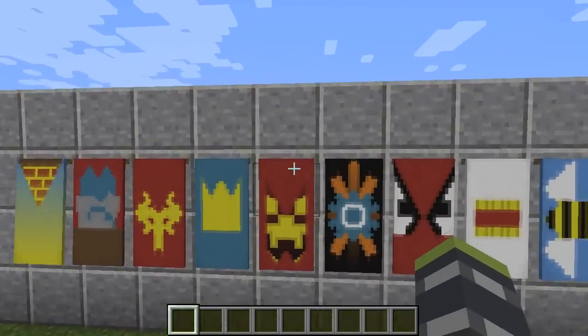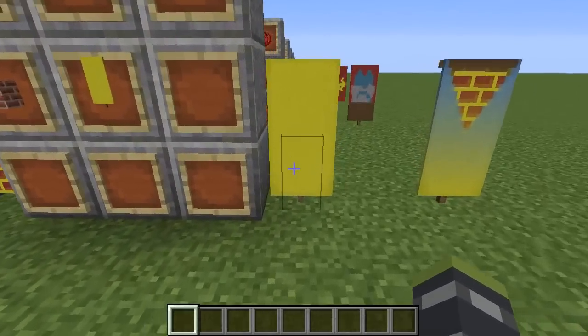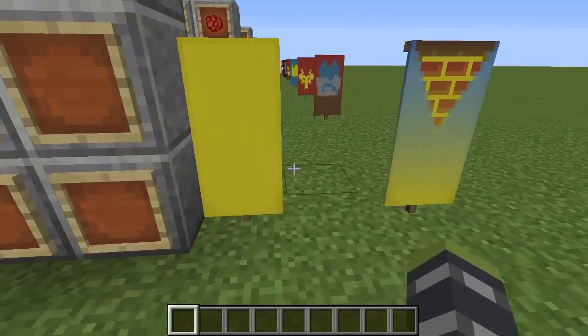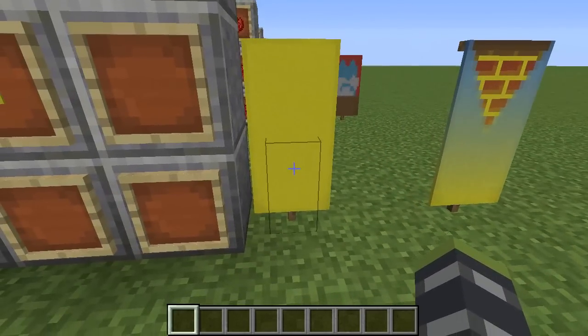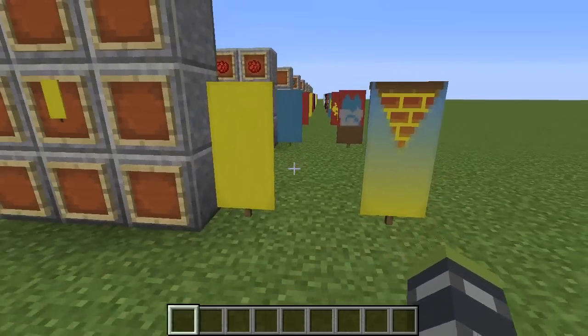First off, I also want to say that you can duplicate any banner with the base banner. Like if you got this pizza banner, its starting banner is yellow, so if you put this with a yellow banner it'll duplicate the banner so you'll have two — and then infinitely from there.